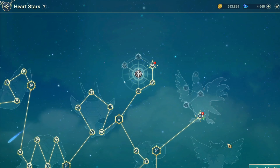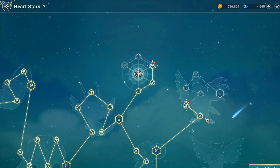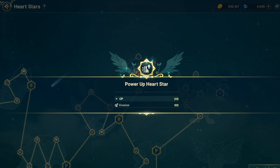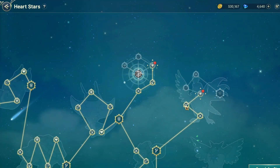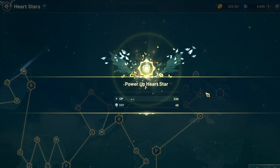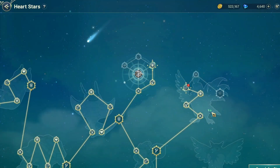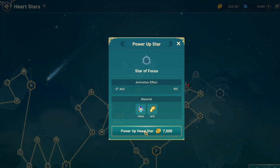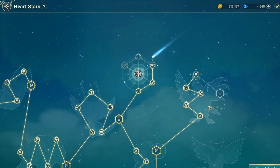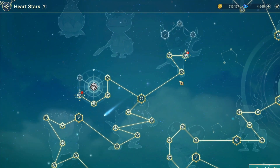And then the attack: 320, and then 315. So I added together with the heart star, and it adds around 3K in total.